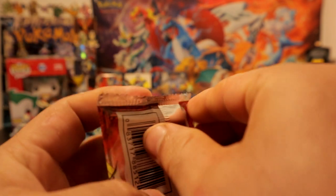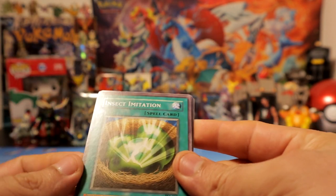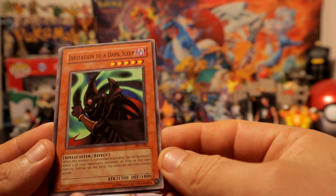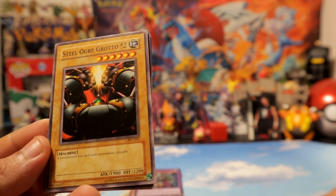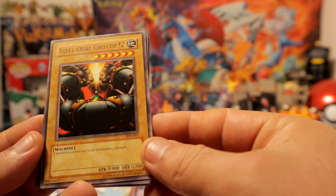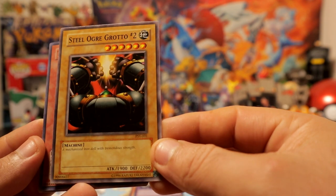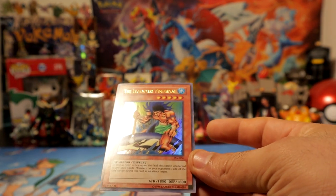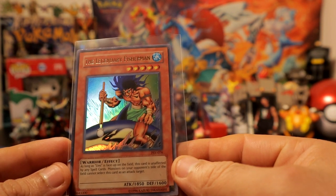Alright, let's see what we can get out of the two Pharaoh's Servant packs — again, these are 2017 reprints. Here we go. Oh, I think I remember this card but I'm not sure if I did play it. I'll put it on the side just in case it's a good one. That was a good one but old school, definitely not super crazy. Whoa — okay, that is a good one for sure. The Legendary Fisherman!